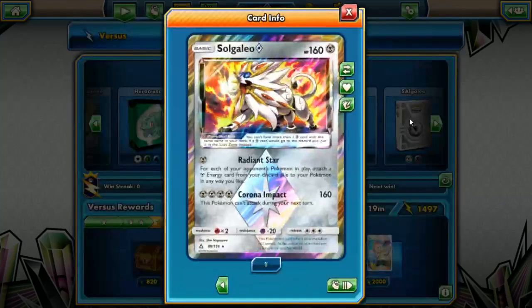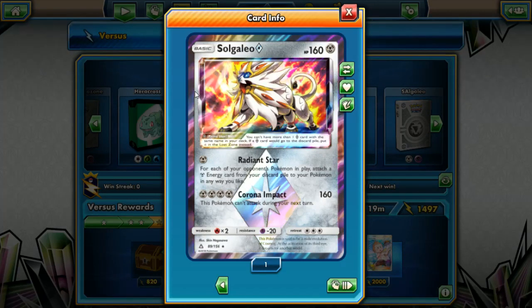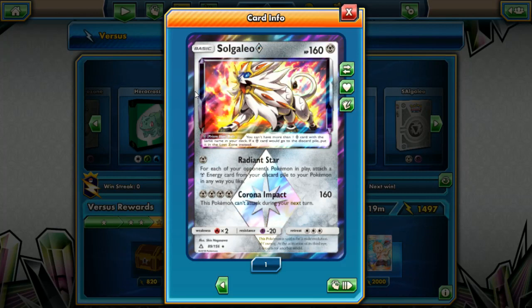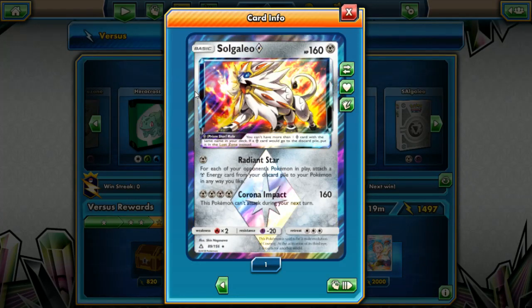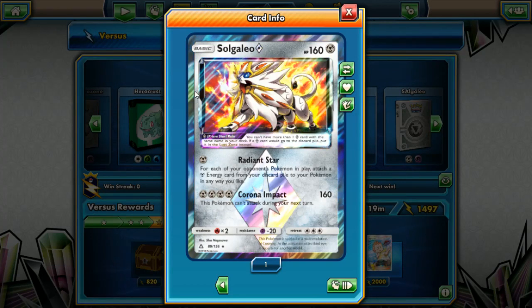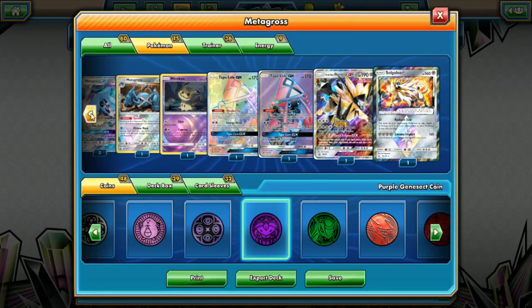We're running one Prism Star Solgaleo with 168 HP. Its Radiant Star ability is interesting — for each of your opponent's Pokemon in play, you attach a Metal energy from your discard pile to your Pokemon in any way you like, essentially a pseudo turbo energy replacer. Then we have Corona Impact, which is four Metal for 160 damage, but this Pokemon can't attack during your next turn.